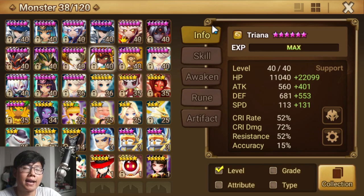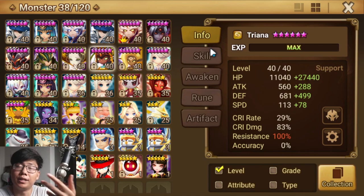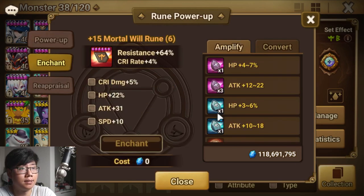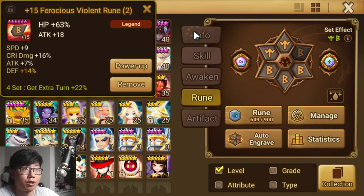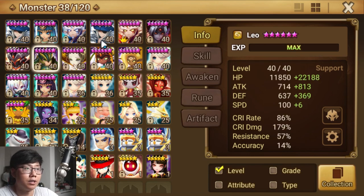Next we'll work on Triana. We're putting her on 100 resistance — definitely a Violent build. Will is really important to get, but if we can't get her tanky enough, I'd go Nemesis or Endure. We were able to get a Violent Will build; we couldn't find a good build in Violent Endure or Violent Nemesis. There are a lot of improvements to be made — runes not powered up or grinded. Also note: a lot of fight runes were taken because I made a second-turn Leo team with fight sets, so you might have to rebuild your BGRE5 team.